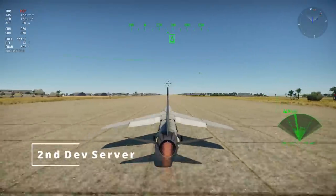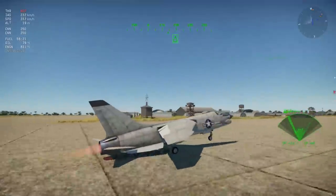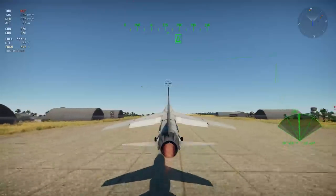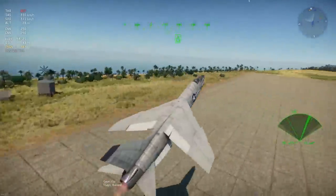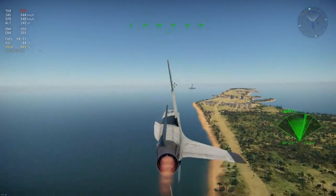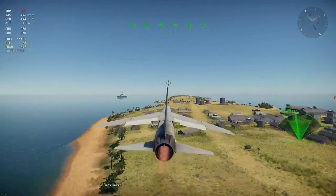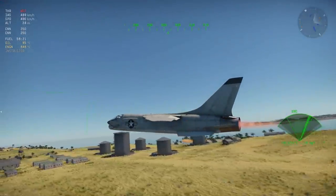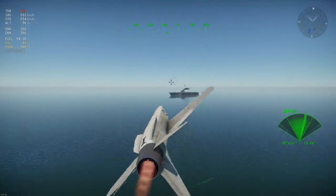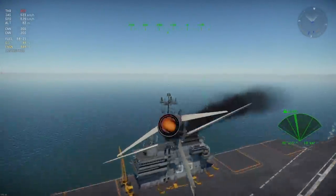Next we have the F8U2 Cutlass — not the F8 Crusader, this is a different plane altogether. It comes with AIM-9Ds, sits at 10.0, and performs fairly appropriately for that battle rating. It comes with radar, 20mm revolver cannons, and a fair share of perks. Personally I think it sits at the perfect battle rating. It's not going to be a top dog but it's a really nice addition. It's great to see these tiers being filled out by jets that might otherwise not have made it due to the hype train. Good on Gaijin for not taking the hype train route this time.